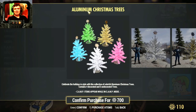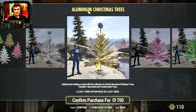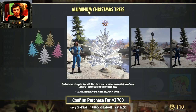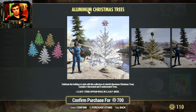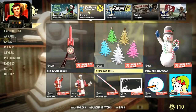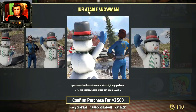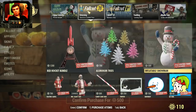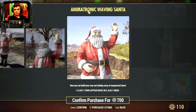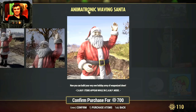We got these Christmas trees. I would actually love to get some items where we can decorate the Christmas tree we received from the previous Tuesday update — so we can decorate it ourselves. Even 700 atoms for that? No thank you. Then we got the snowman for 500 atoms. Waving Santa is cool but I'm at 100 atoms and I don't think I want to pay 700 atoms for a waving Santa.